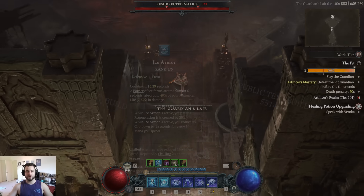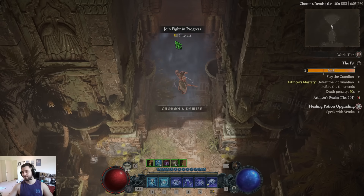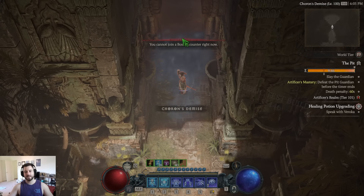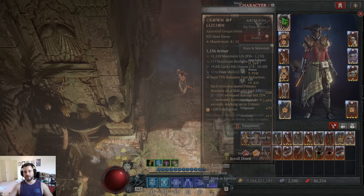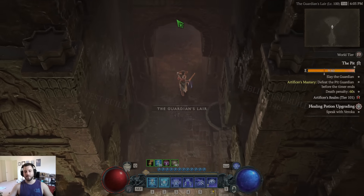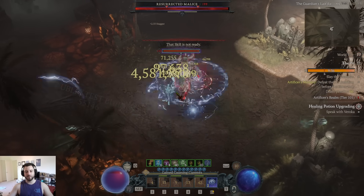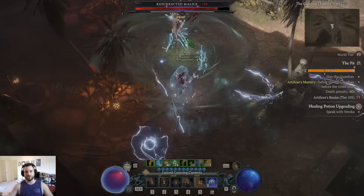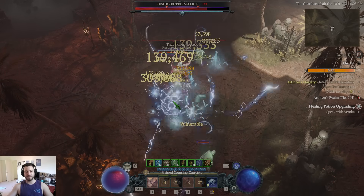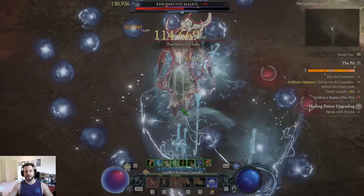We do have to do the boss thing to lower its health. Besides the Chain Lightning bug with Lucian and Axials right now, I think this is going to be actually our strongest build — besides maybe Firebolt. The damage is just insane. I'm missing 42% of my damage and I'm chunking this boss for 22 million a hit. We have a real build.